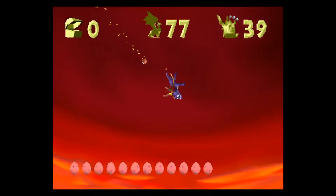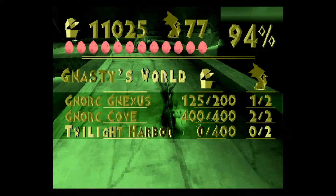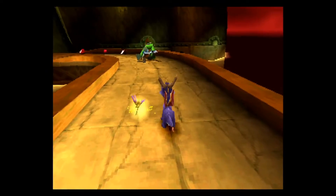It's also our last stand before Nasty Nork, so here we go. First things first: 400 treasure, 2 dragons. Let's get moving.